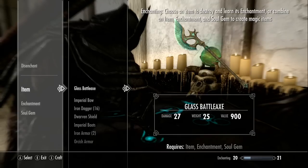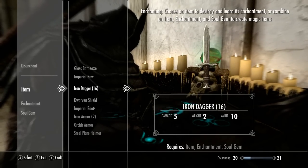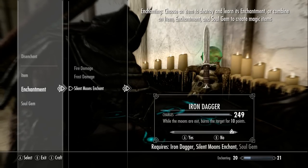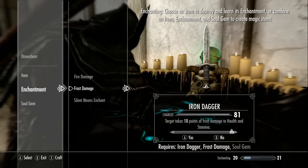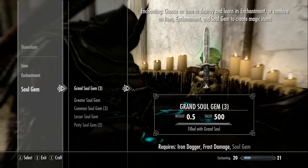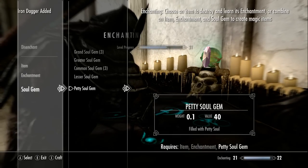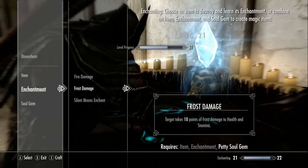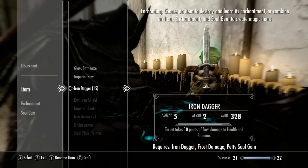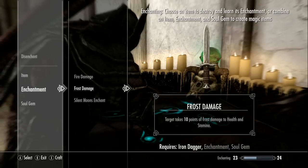I'm going to use these iron daggers that I made in the last smithing exploit. Which enchantment gives the most money — 466, 658, or 602? Frost damage does the most profit basically. I'm going to use soul gems; you can use soul trap on a sword or use the soul trap spell. As you can see, I've literally just leveled up just from one iron dagger, and leveled up again — twice.